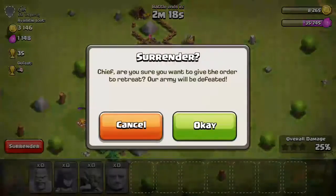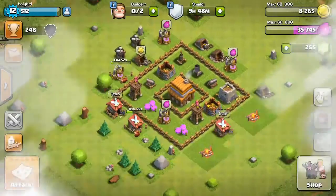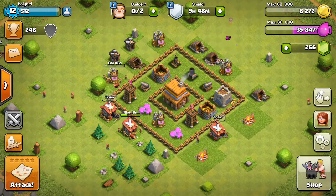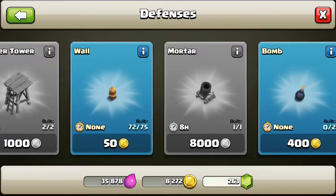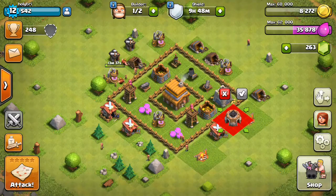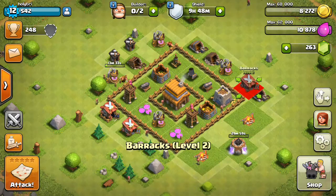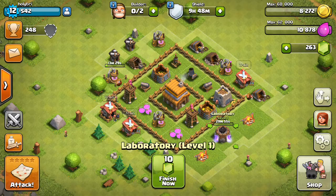That means I need to get the laboratory. What the laboratory does is upgrade your units. So let's get rid of this and get the laboratory — I think that's under army. Here we go. We can actually put it right in between there and move that up, put the laboratory right there as a defense.